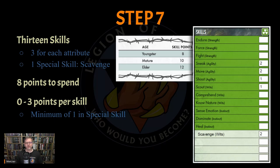Each skill point indicates one six-sided die. These skill dice are added to the character's attribute dice when rolling to determine success or failure of an action. The number of skill points a starting character has is based on age. As a youngster, Fanny only has a total of 8 points to spend across those 13 skills. There are only three rules for spending skill points: you may spend 0 to 3 points on any individual skill, you must put a minimum of 1 point into the character's special skill, and you may spend a total of 8, 10, or 12 skill points as determined by the character's age.